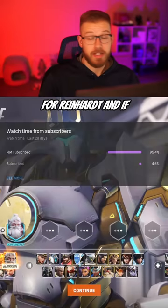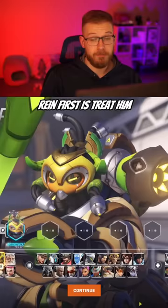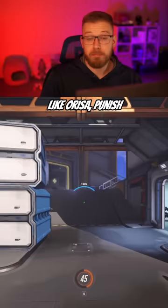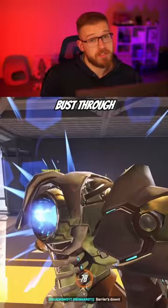Three quick counters for Reinhardt. If you enjoy the content, you know what to do. For the most part, there's two ways that you can handle Reinhardt. First is treat him like Orisa — punish his lack of mobility and dive straight past him targeting his supports. Or you can take a more head-on approach and just bust through his barrier.